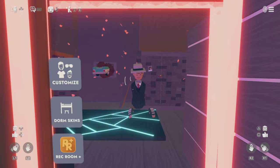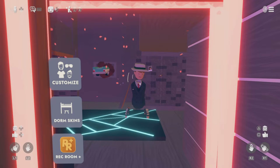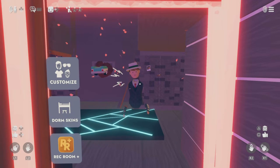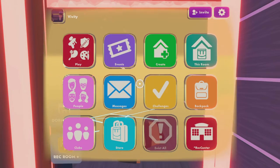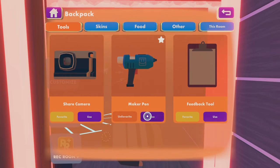So this is how you delete everything. If you go to your watch menu — if you're on PlayStation press options, if you're on Xbox it's the same, if you're on VR or PC I don't know — it will say right at the top right. So press options and then you go to backpack and then make a pen.